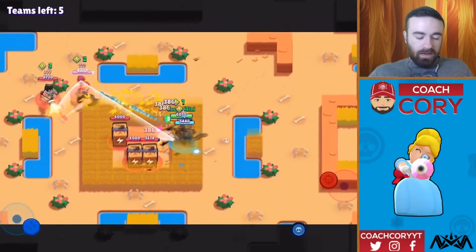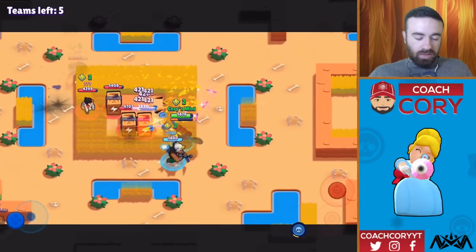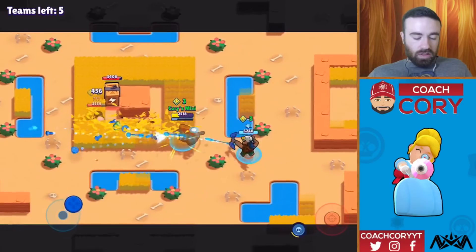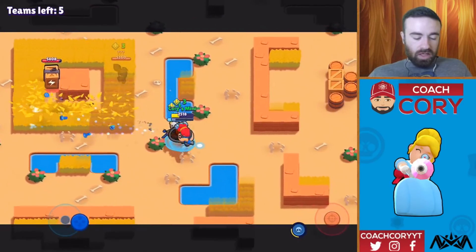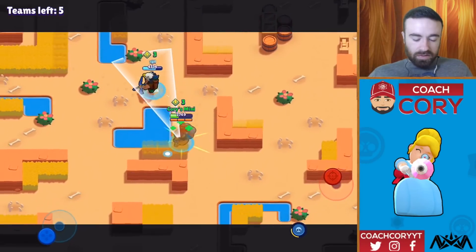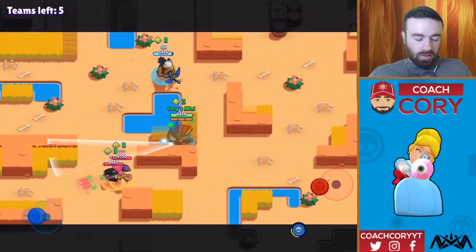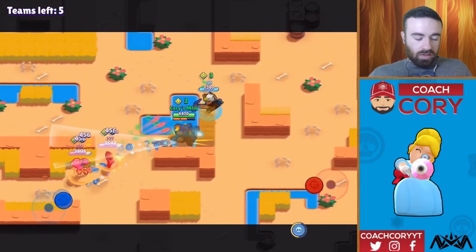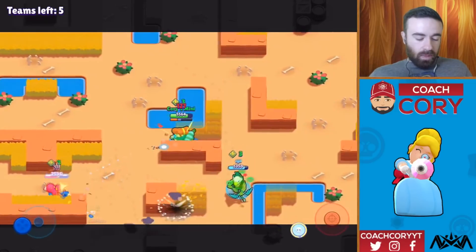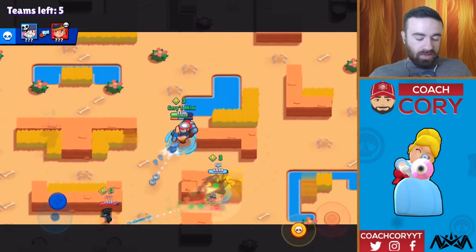Even with the new and improved Pam, it's still not great. So we're going to have to be careful about another team coming in. I'm going to go ahead and get a third elixir. Taking some damage, but it's okay. Got to watch out for that Tara. I think we have Bo with star power, so it's okay. Didn't get a lot of my super. Okay, here's a team — let's see what they do. Give them some damage here. Pam is definitely a lot stronger, but she's still not my favorite — she's just not consistent enough for me personally.